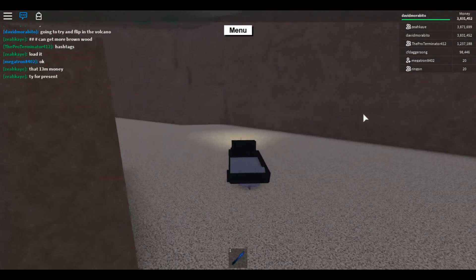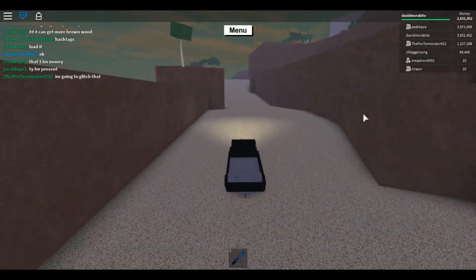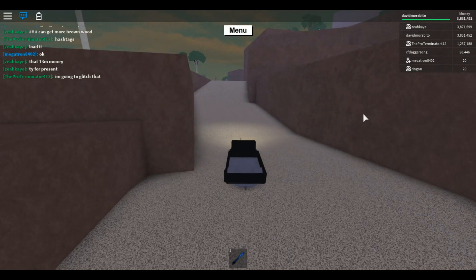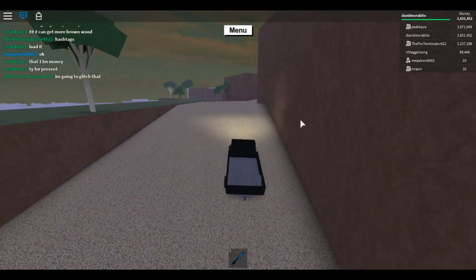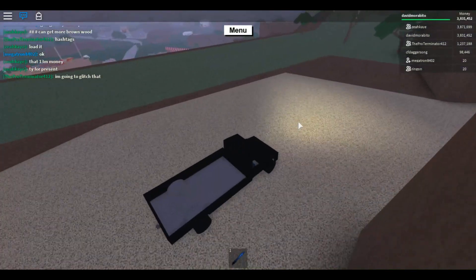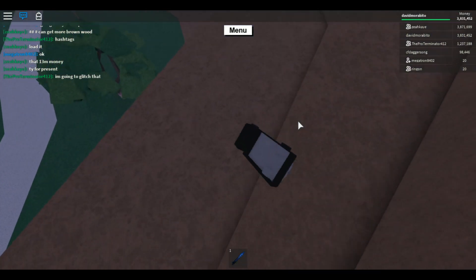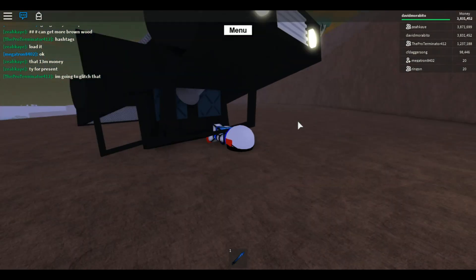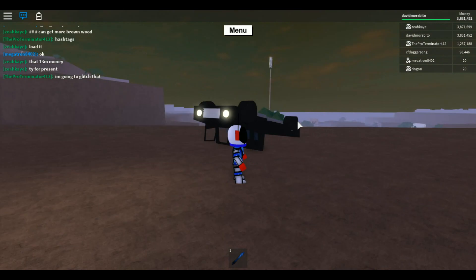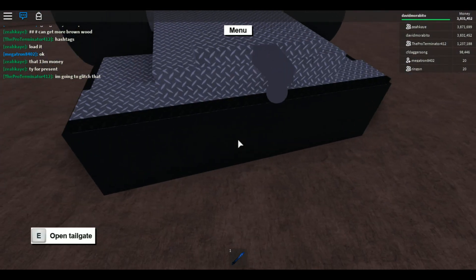I'm going to quickly go to the volcano and do that. I might drive off here — let's drive off here and see if I flip. I flipped! Nice. Okay, so here is how you unflip your car.